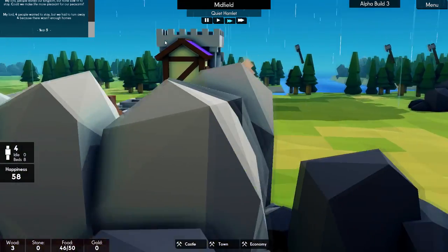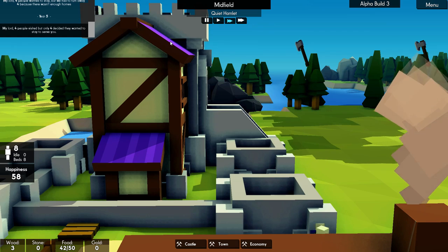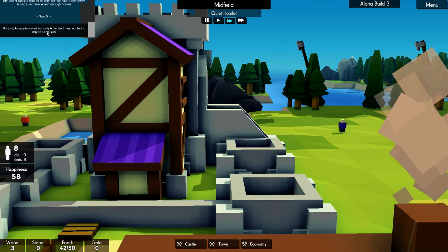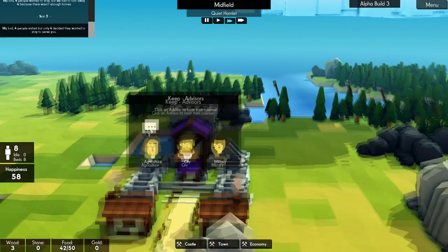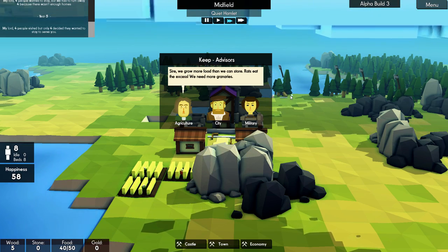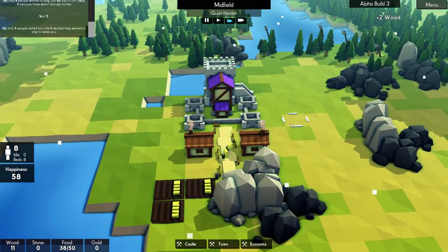There it is — four people visited, but only four decided they would stay. Well, that's a hundred percent. We're batting a thousand, boys — that's exactly what we want. We grow more food than we can store — okay. Oh, we're also getting a ton of wood, which is awesome. We do want a granary, but I'm also going to open this quarry back up. You can open and close things as quickly as you want, which is pretty legit.